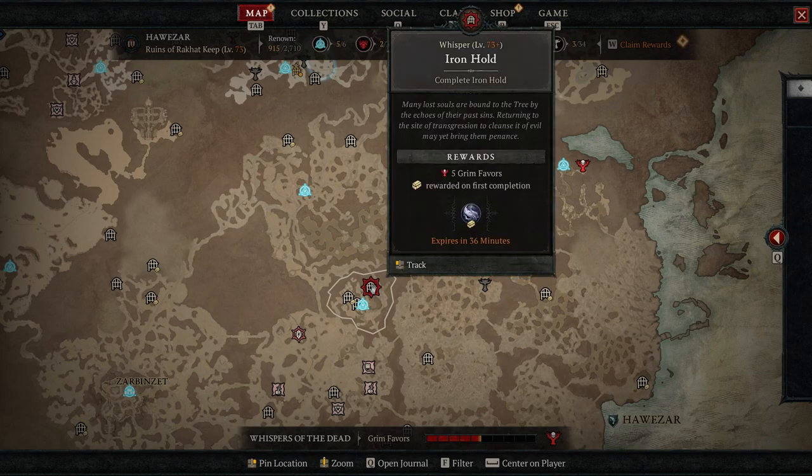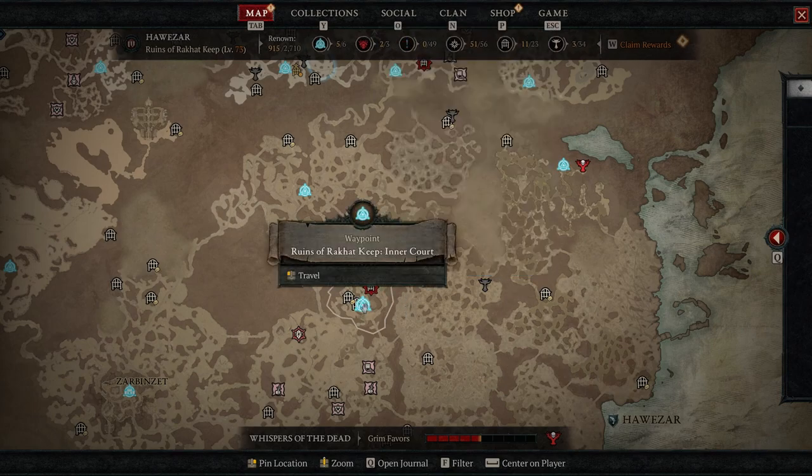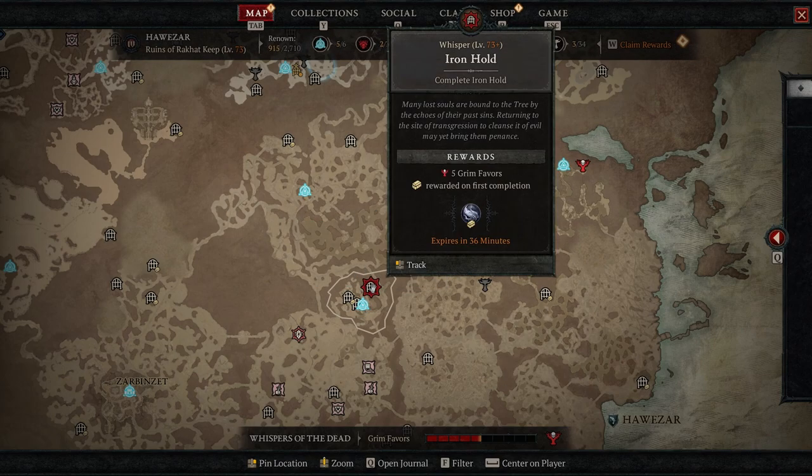Remember to do the dungeons you don't have the Aspect for as well, if those are popping up on your screen. For me, Iron Hold — I haven't done this on this account yet, and it's going to reward me with the Aspect. So, might as well do this one and get it on the main account right away. This would be a great place to teleport to and do the Iron Hold.